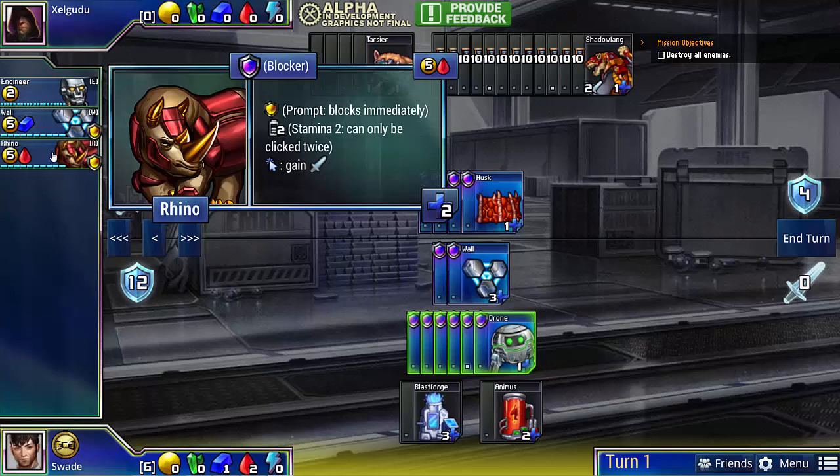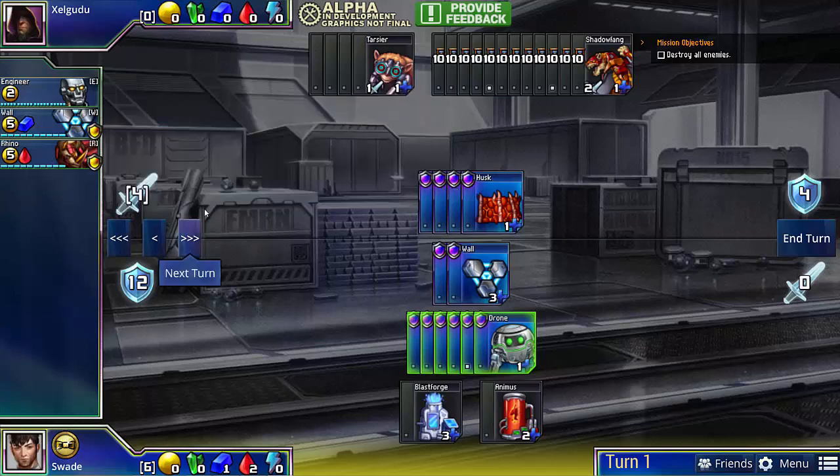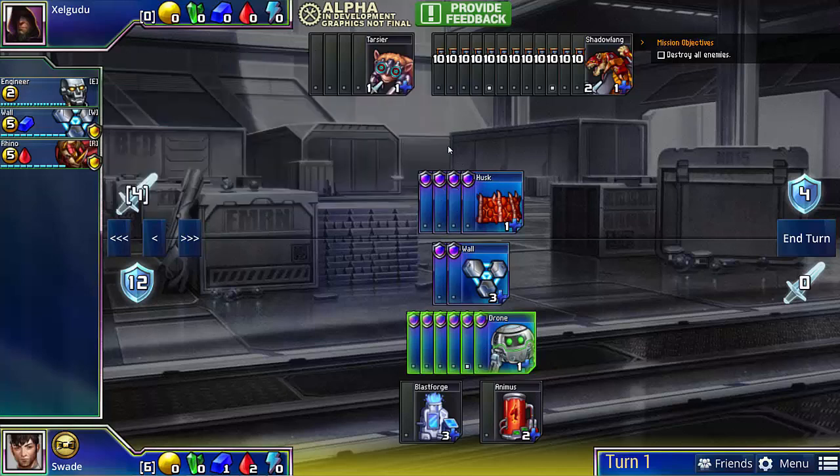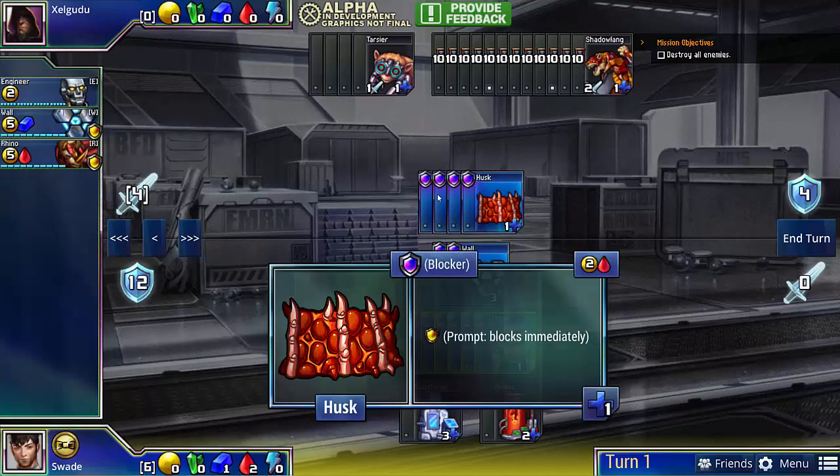There's a key observation that will make this puzzle a lot easier: you have exactly 10 rhino supply and each rhino can attack twice, meaning at most you can do 20 damage. Our opponent has exactly 20 health — 12 shadowfangs plus 4 tarsiers plus 4 husks equals 20.